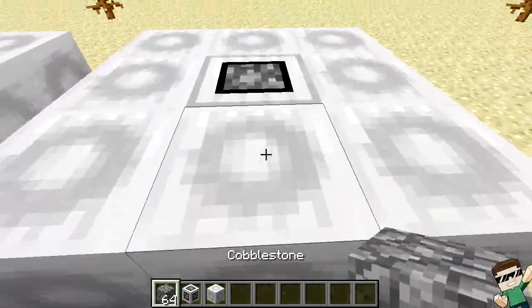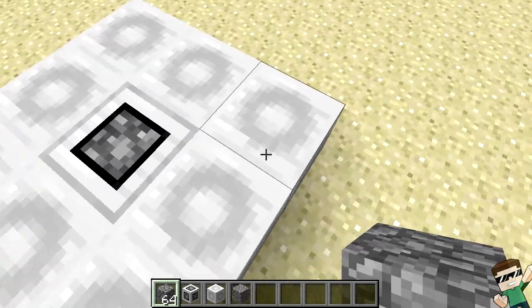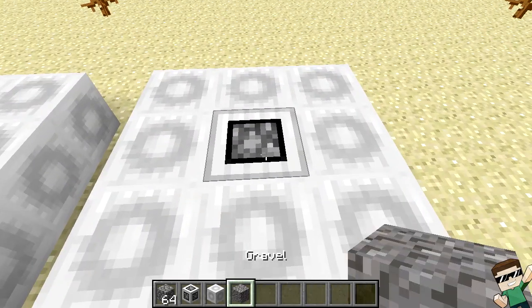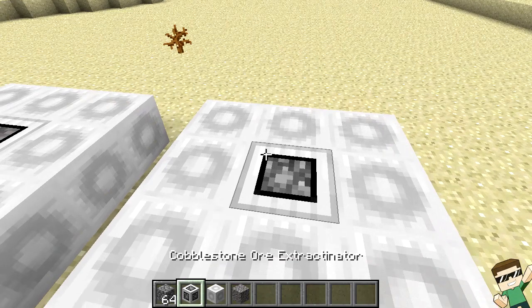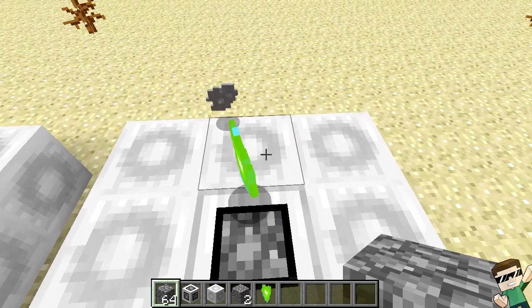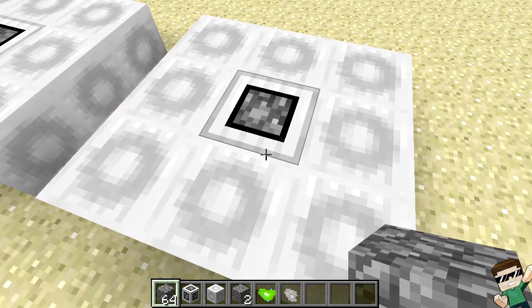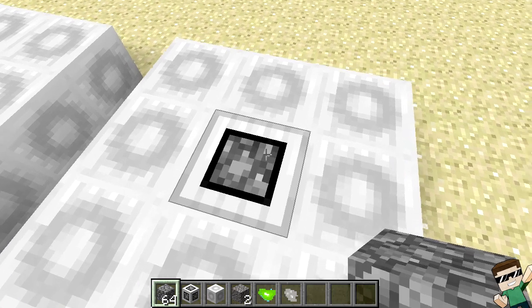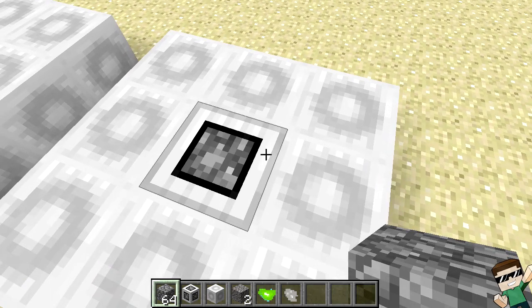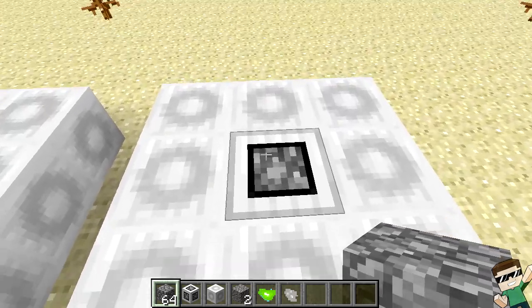Now place it down in the formation like this. All you have to do is take a piece of cobblestone and right-click it. You can see it's going to shoot out gravel. With this you have an 80% chance of getting gravel, a 1% chance of getting small diamonds, a 0.1% chance of getting a diamond, a 4% chance of getting iron dust, and a 2% chance of getting gold dust, and it goes on.